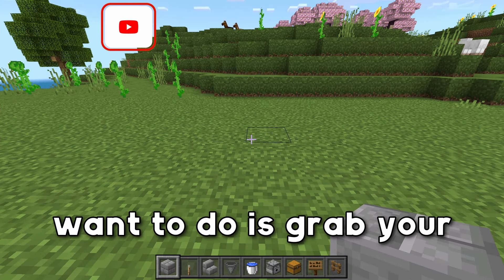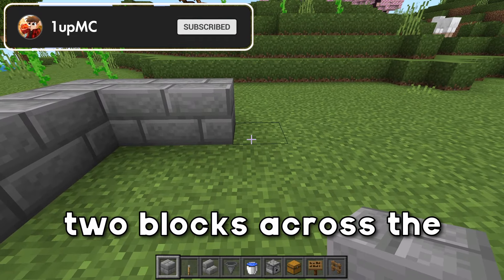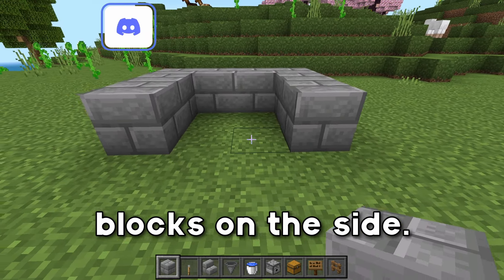The first thing you want to do is grab your blocks, and we're going to place down three blocks right here, two blocks across the back, and then three blocks on the side.